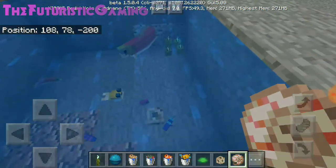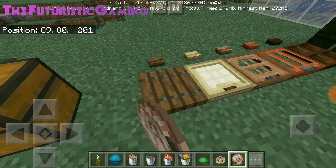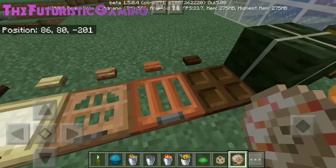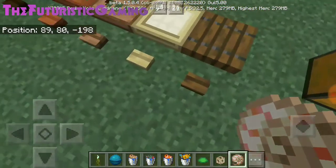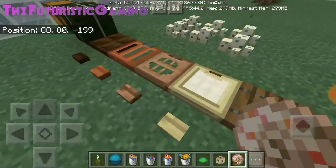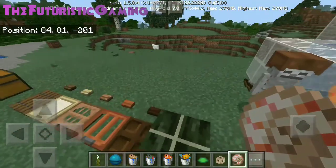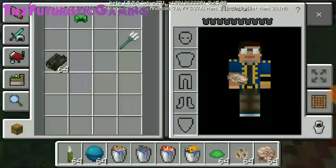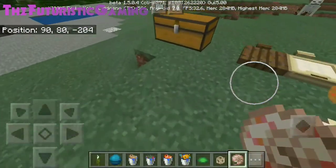Next up we have the spruce trapdoor, the birch trapdoor, the jungle trapdoor, the acacia trapdoor, and the dark oak trapdoor, along with the corresponding buttons for each wood type. We also have turtle eggs, kelp, the dried kelp block, and dried kelps. The dried kelp is a source of heating or eating — it's a food item.